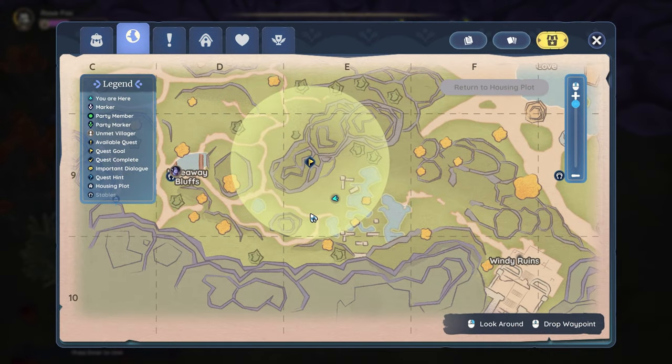To start off we're going to the Bahari map, specifically between the Hideaway Bluffs and the Windy Ruins. On the grid it's E9.